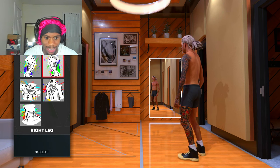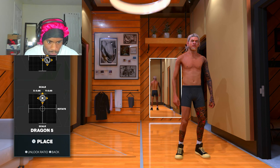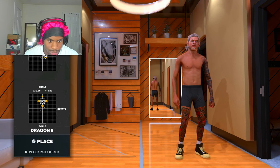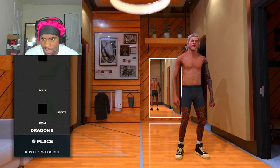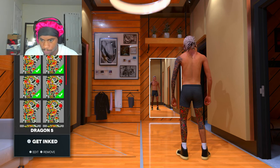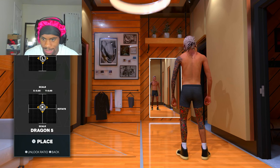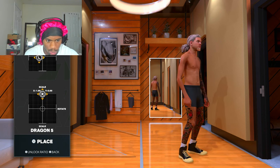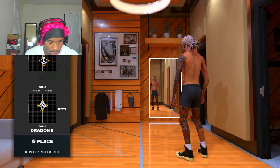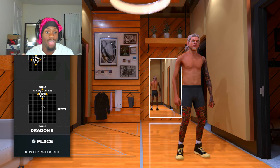Then we go get the right leg too as well — you can't forget the right leg. Got to get the right leg. Boom, it's easy as hell y'all — just stack them on top of each other. We're gonna put this on the back of the leg now. Boom. And I think we still gotta do the back of the right leg. Bam, right there. That's the legs right there, easy as that. You can do this on the arms, you can do this on the chest — just stack them on top of each other. But this does cost VC.